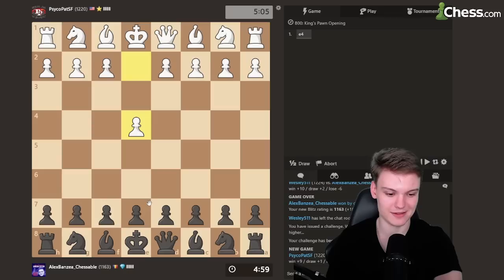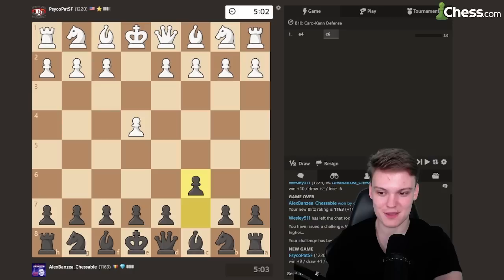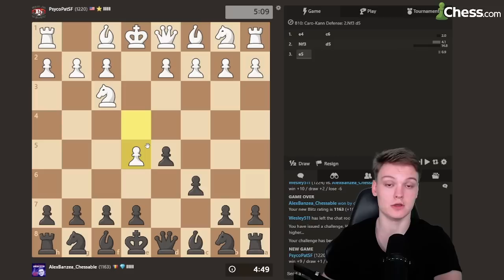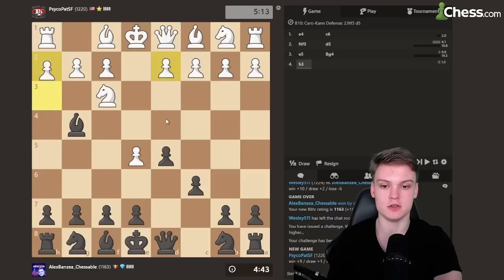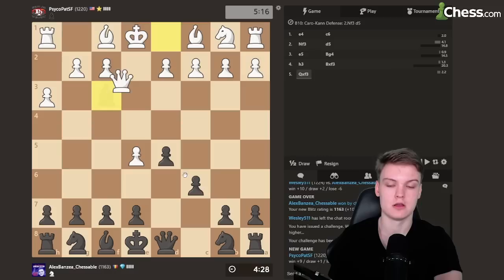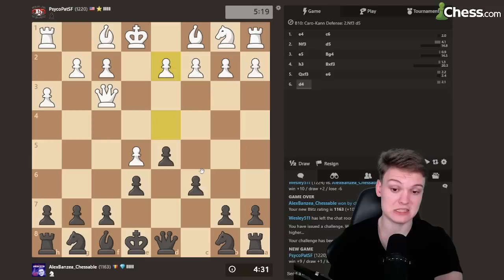Getting the black pieces again and against e4, going to be going for another Caro-Kann. Opponent going for knight f3 — this could be either e5 or ed, usually a mix here. They go e5, meaning we're going to get positions similar to the advanced variation. You could do c5 or bishop g4 — I think both are playable, personally I'm more of a fan of bishop g4, just incentivizing them to play d4. Against h3, whenever we get into these positions trying to play like the advanced variation, we're going to be giving it away for the knight. Takes with a queen, just going to be playing e6, and after d4, c5 we're already slightly better.